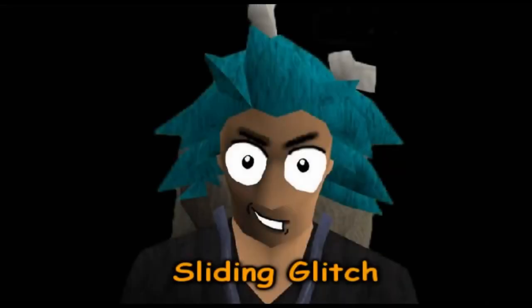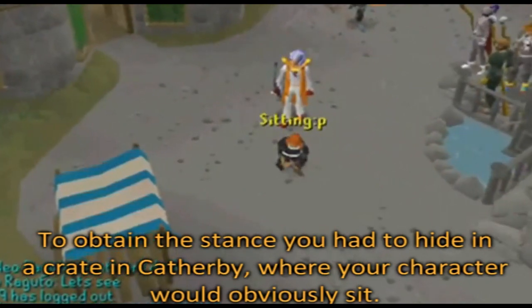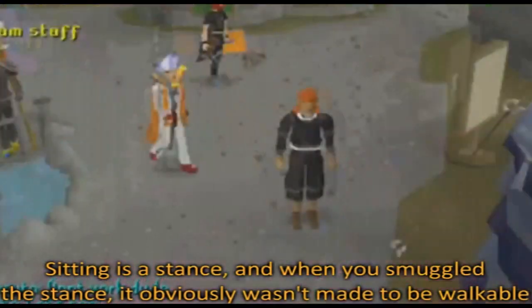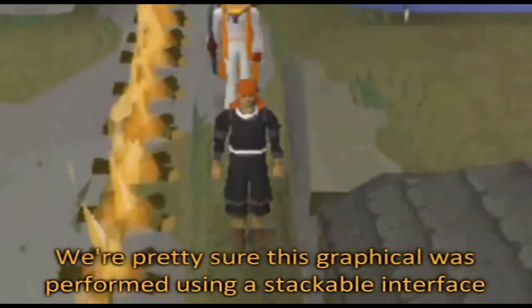Now we have the sliding glitch. This was an old glitch you'd see often back in the old days. To obtain the stance, you had to hide in a crate in Catherby, and from there your character would sit. Sitting is a stance, and when you smuggle it, it wasn't meant to be a walkable stance, so basically you would just slide. This graphical glitch was performed using a stackable interface.